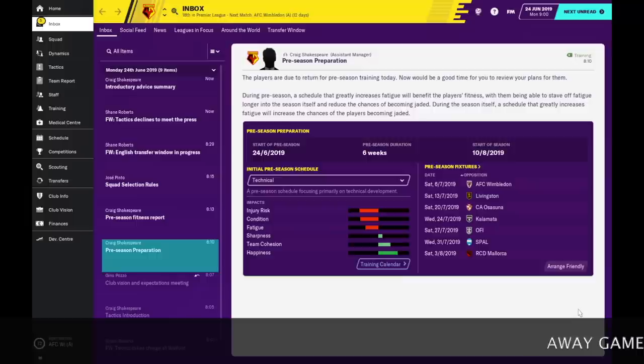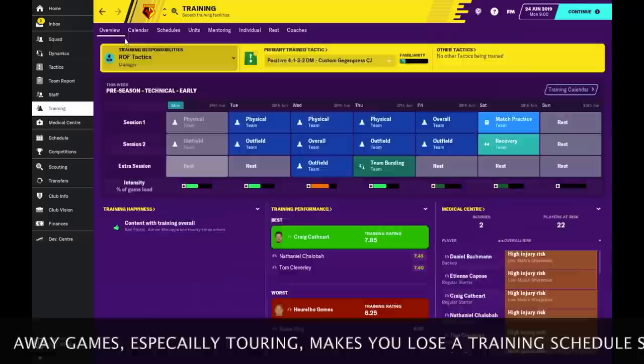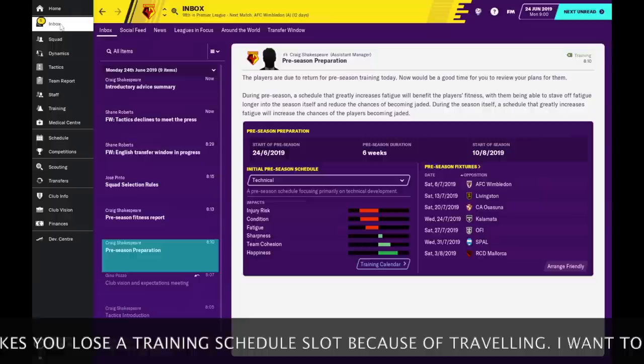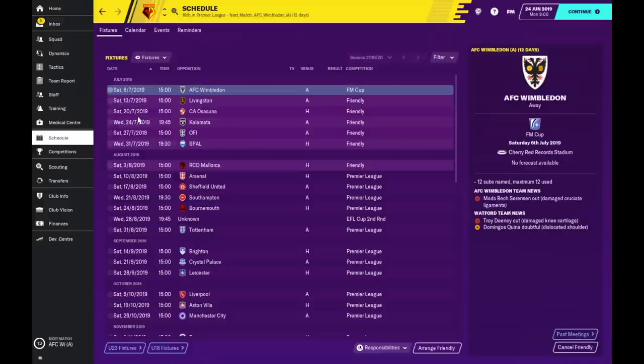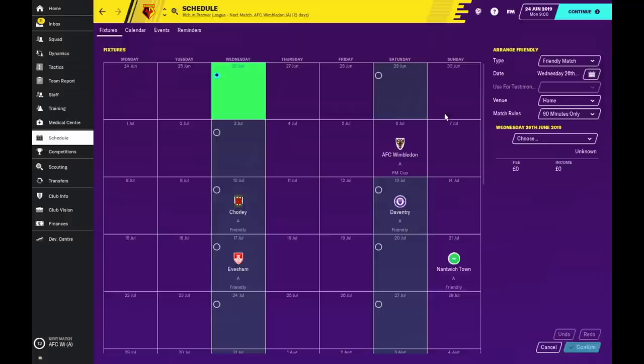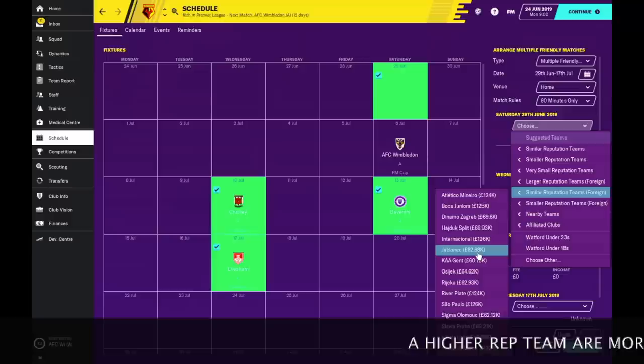On the first day, usually your team is going on a tour, and what I do — I always cancel the tour. The reason why I cancel the tour is because I want to minimise as much travelling as I can. I want to get the most training sessions as possible and I don't want to waste time in my schedule because I'm travelling. As you can see we don't have any tours, but usually it's around here somewhere where you can cancel your tour. For me that is a good thing, especially in your first year. I want to spend as much time as possible with my players at the beginning. But what I am going to do is cancel all the friendlies and arrange some more. In the first week, at the end of the first week, we're going to do one.